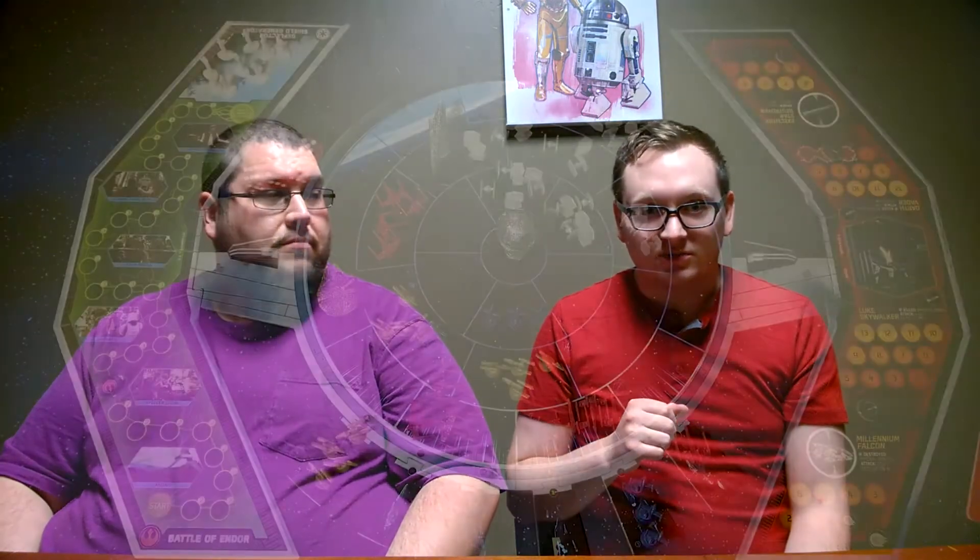So I'm Joe. This is Dan. Howdy. Dan's going to be the Rebels, I'm going to be the Empire. We're going to be fighting over Endor, and we're going to blow this guy up right here. I've actually, in all the times I've played this, I've never seen the Empire win. And Dan is a bit new to the game, so I'm going to give him the Rebels — maybe they'll even it out. Let's take a quick look at the basics of the rules and then we're going to jump into it.